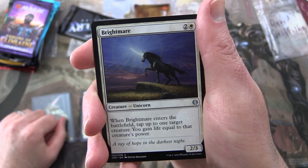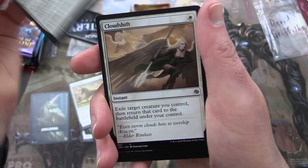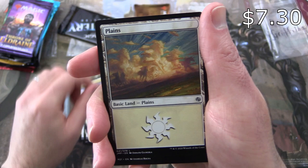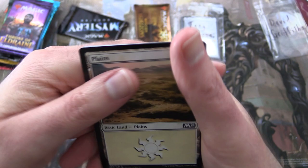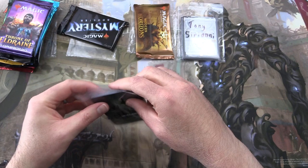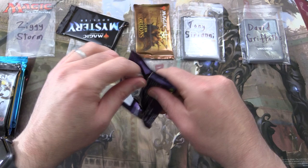Next up we have more unicorns: Bright Mare, Faith's Fetters, Inspiring Unicorn, Valorous Stance, Valorous Steed, Daybreak Charger, Cloud Shift, Inspired Charge, Mesa Unicorn with the best unicorn hair ever, Runom Unicorn, Thriving Heath, and a unicorn land. And a whole bunch of basics — that is incredible. Very jealous of David there. This is the only half-deck that does not have any variants — it's a unicorn, very unique.